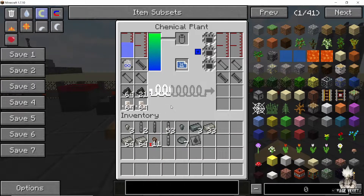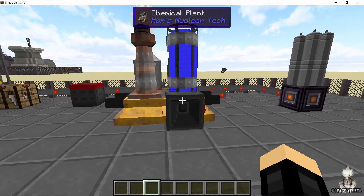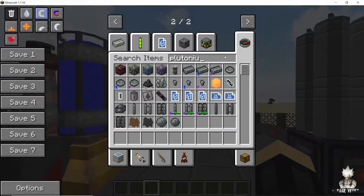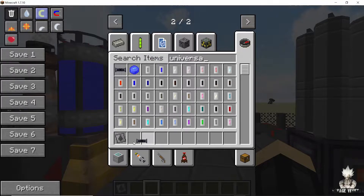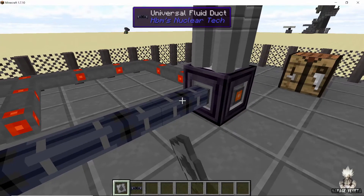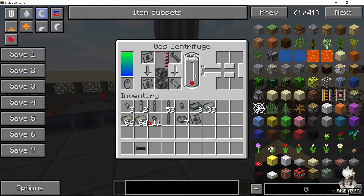Once you have started producing plutonium hexafluoride, it's time to take it out of the chemical plant and into the gas centrifuge. To do that you are going to need the fluid identifier for plutonium hexafluoride and the universal fluid duct. Connect the chemical plant with the gas centrifuge using a universal fluid duct, then use your fluid identifier to convert the universal fluid pipes. After placing the fluid identifier in the gas centrifuge, you will see that plutonium hexafluoride starts filling up until the bar reaches maximum.